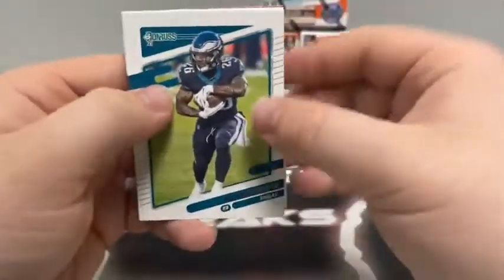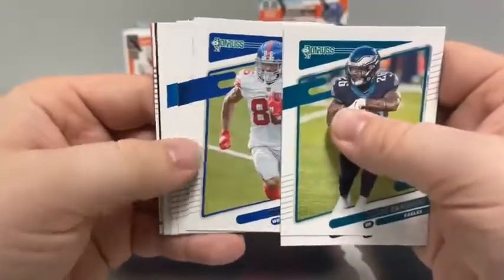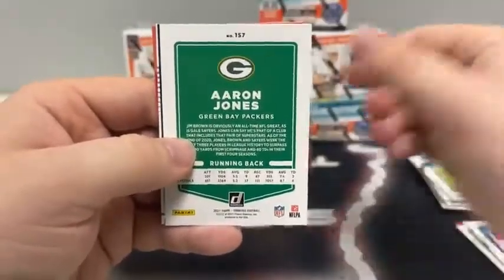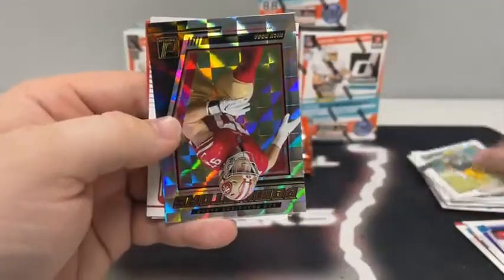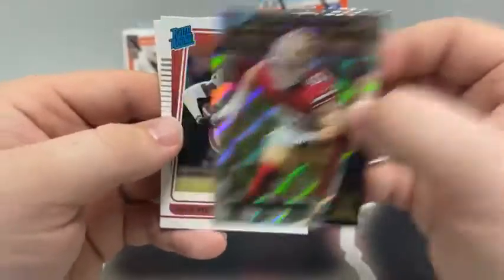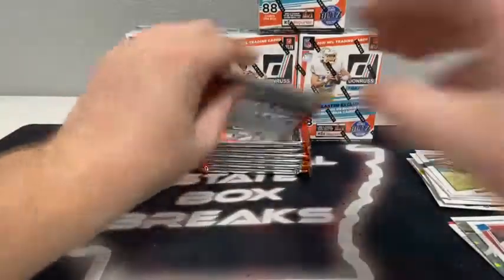This pack begins with Miles Sanders, Andy Dalton for Chicago, Darius Slayton, a base Ryan Tannehill, Barry Sanders for Detroit, Aaron Jones — not Aaron Rodgers — covering up an insert. We've got a Dominators of Nick Bosa for the 49ers, and a rated rookie of Kyle Pitts for the Atlanta Falcons.